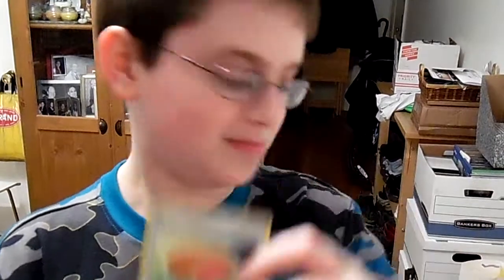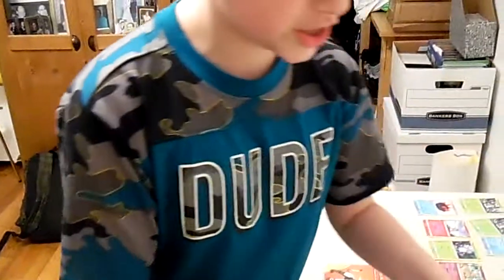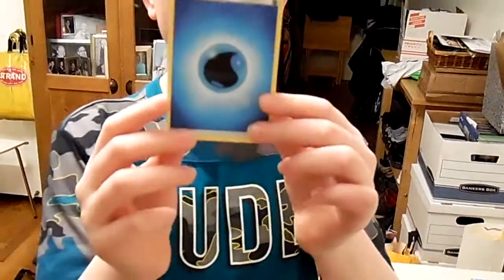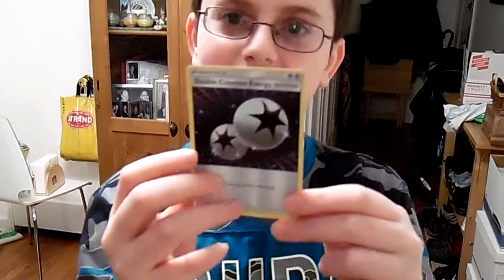I also have two trainers: I have Big Malasada and a Pokeball. Then I have three energies, and the energies look different than the ones from XY. This is a Water Energy, a Metal Energy, and a Double Colorless Energy — or as some YouTubers like to call it, DCE.